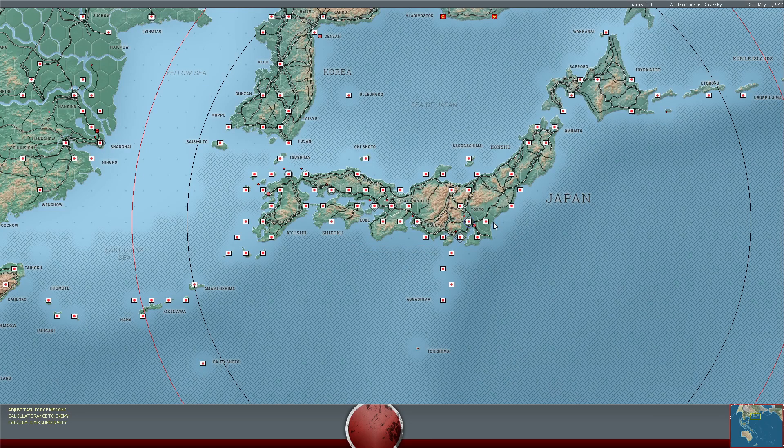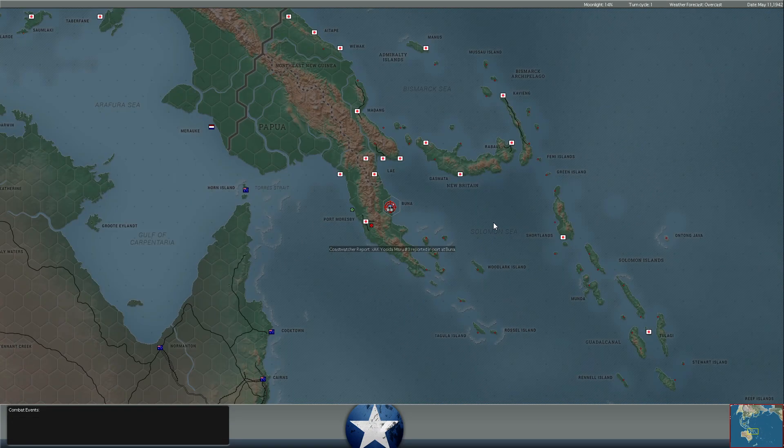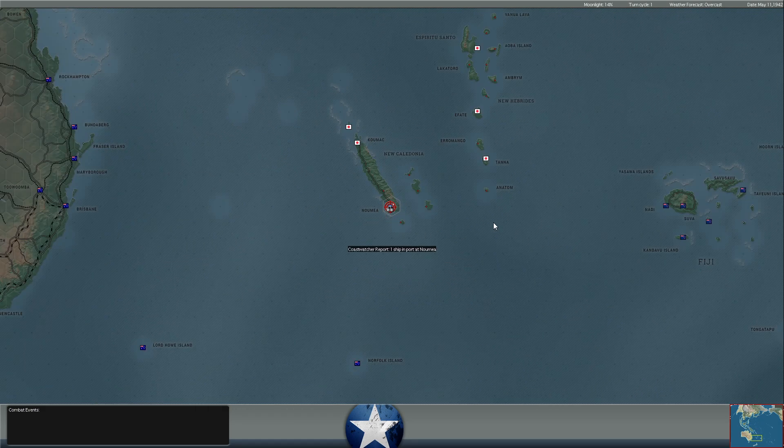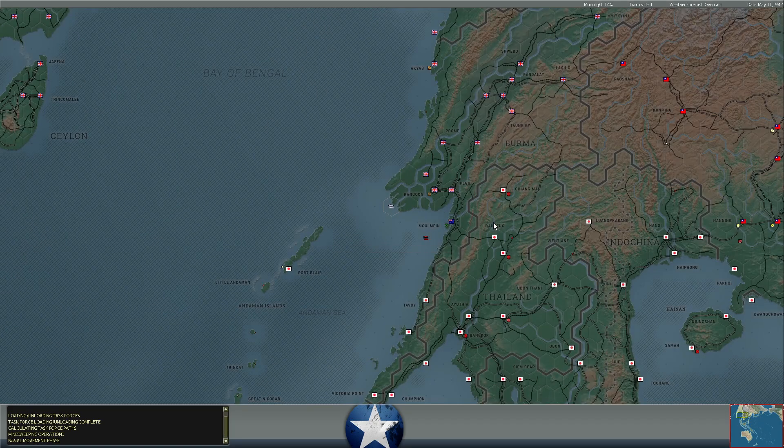Hello everybody, it's the Historical Gamer once again, and today we are returning to War in the Pacific, Admiral's Edition, our Let's Play series against Evokin. It is May 11th of 1942, and the war is beginning to get to the point where I feel like we can challenge the Japanese advances.